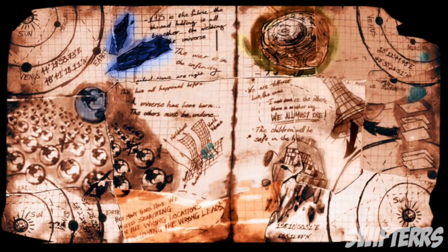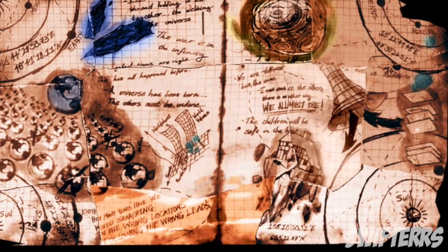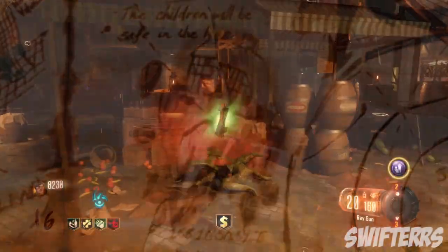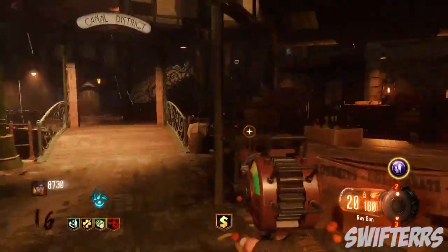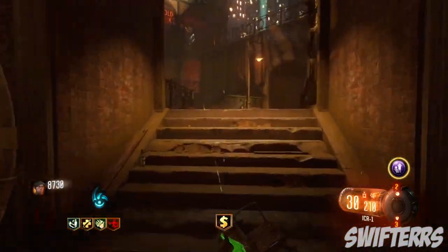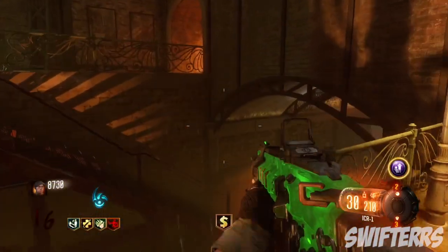On top of that, we have also found a secret easter egg note within Shadows of Evil that actually depicts the same house shown in the recent leaked DLC cutscene image. This only makes me think that this is most likely a legitimate leak, but I guess only time will tell. Hopefully soon enough we will get additional information about future DLCs for Black Ops 3 Zombies.